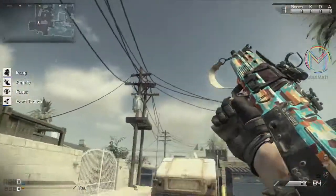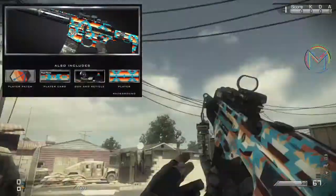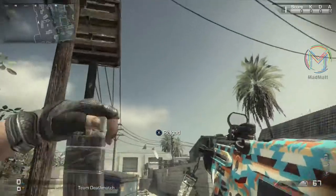Next up we have the Heartlands camo. This looks to me like a camo with a maple leaf design and a more autumn style of colors. The patch is of a bow and it does come with a background and player card. The reticle is an arrow pointing where the bullet spray will be going, so it's very nice and effective.